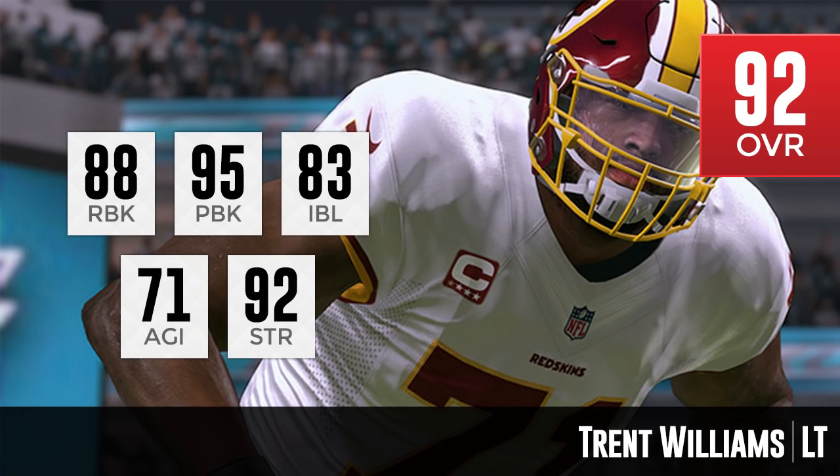At number 6, we've got Trent Williams of the Washington Redskins — 92 overall, the second left tackle to check in. Trent Williams is another really balanced offensive lineman. He's pretty much good at just about everything. The one thing he's a little low at is 88 run block — not bad, just not as high as some guys closer to the top. He has 95 pass block, 83 impact block, 71 agility, and 92 strength, which makes up for the lower run block. He also has 75 speed and 81 acceleration, helpful for blocks on sweeps.